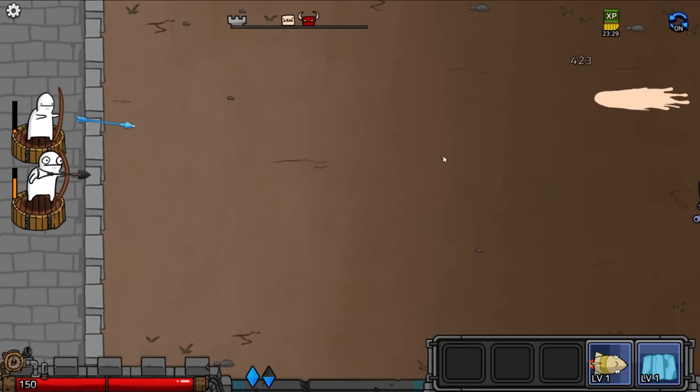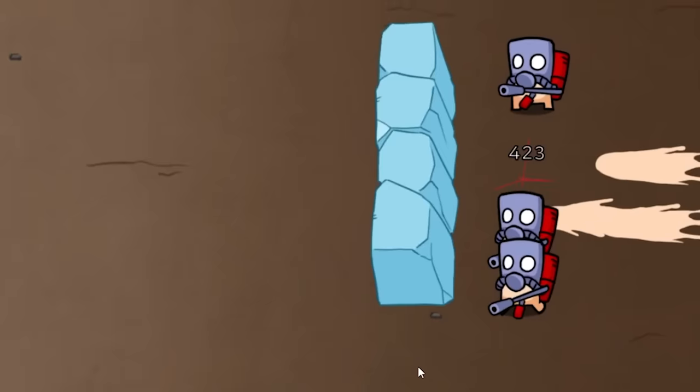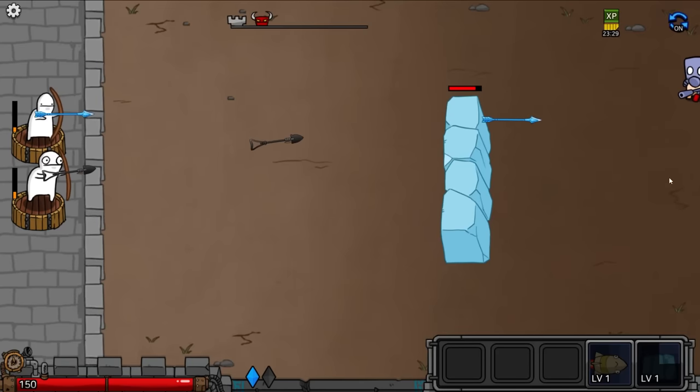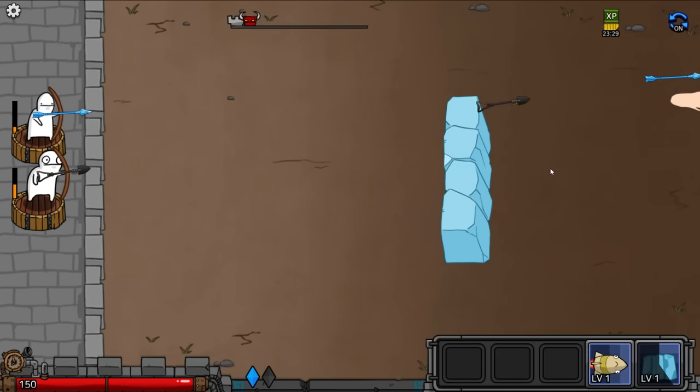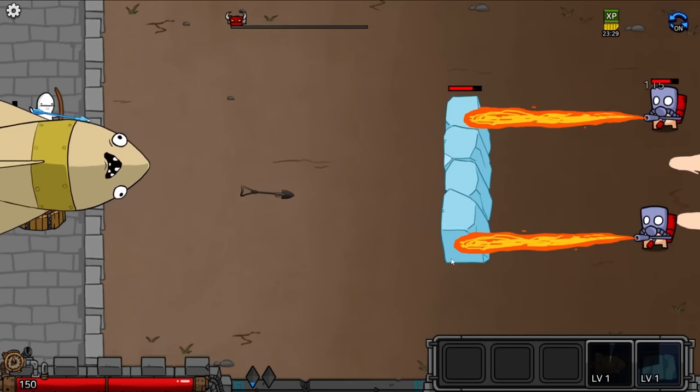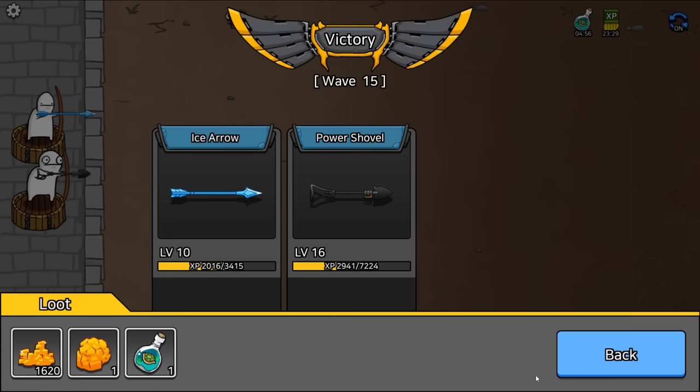We need an enemy that actually has more than 400 health. Here comes a lot — let's ice wall them. They have to spend their flames to actually destroy the wall before they can advance. That's pretty cool — it's a good way to stop them. Here comes the final push and we're just going to send the rocket through the middle — and it missed.